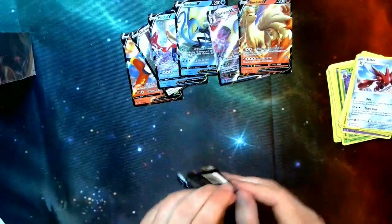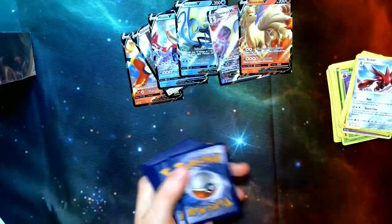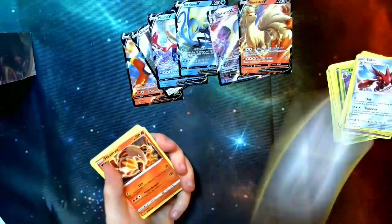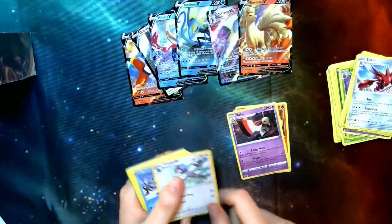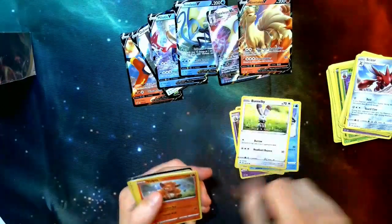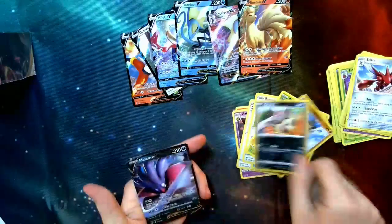Final pack — hopefully this has a V. We do have a white code card — at least it's something. Energy, Heatmor, Zatu, Tranquil, Galarian Darumaka, Bunnelby, Vulpix, Phantump, Galarian Sirfetch'd, Vullaby, and we've got a Malamar V! This is a pretty interesting V, especially its VMAX — we haven't pulled it yet, but if we get the VMAX in the next kit, it could be definitely good.